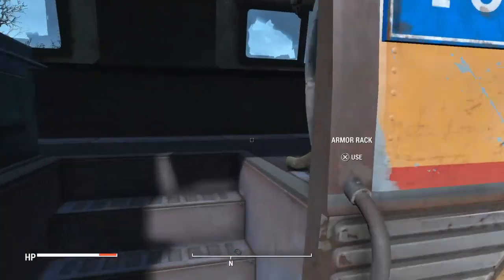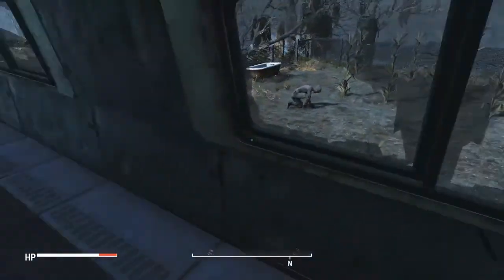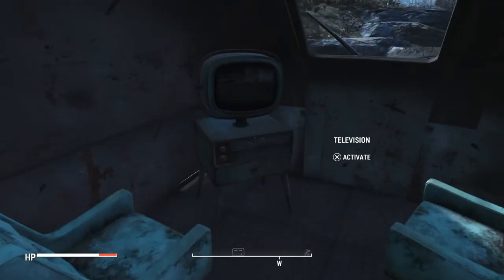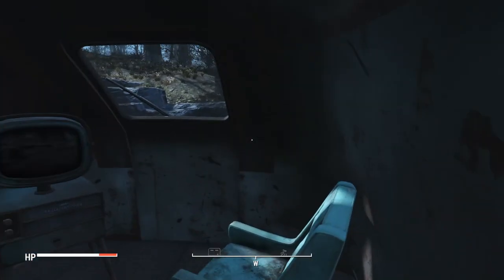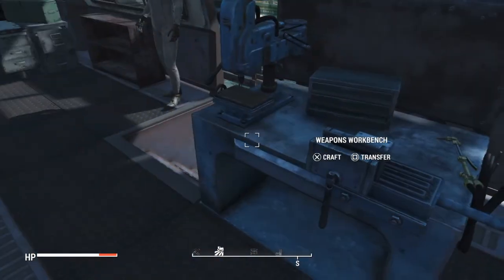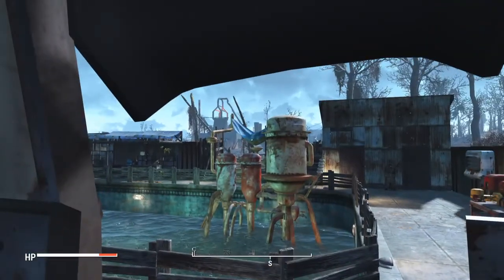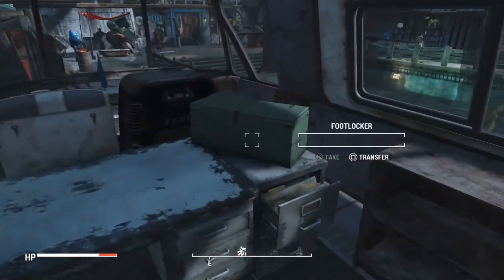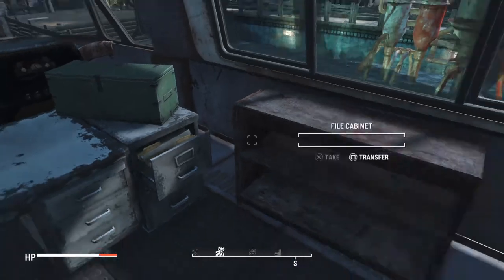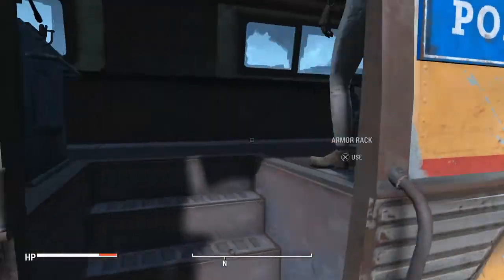Coming to the side, this is the police office where police can come to relax and watch TV. This isn't powered either. You know, a couple chairs, a weapons workbench, an armor rack — it's kind of like a little safe haven for the police of the Slog and any Minutemen coming by.